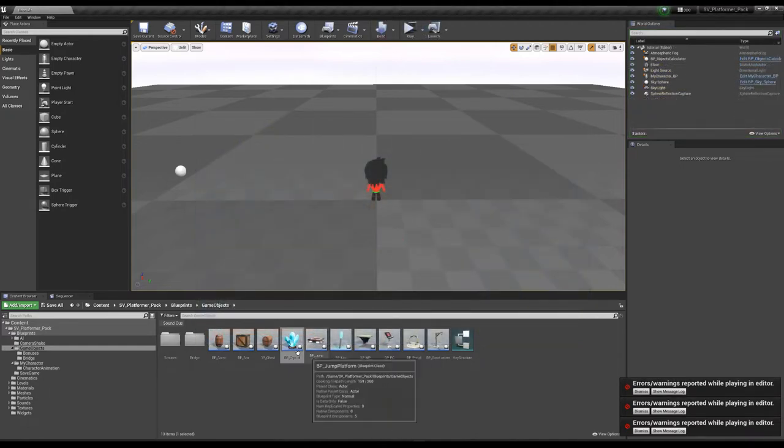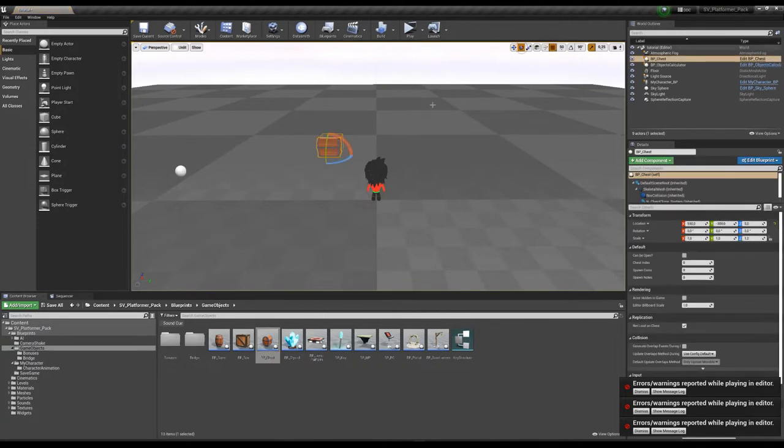Now for the BP Chest — just put it somewhere in the scene. You have a few more options than other objects. First, you can set how many coins and knots can be inside. For example, it will be five coins and two knots.